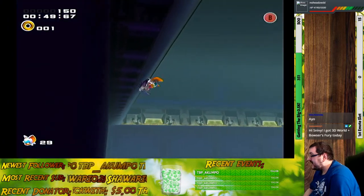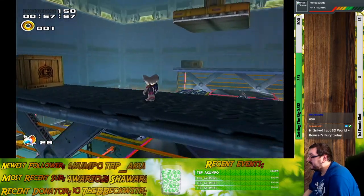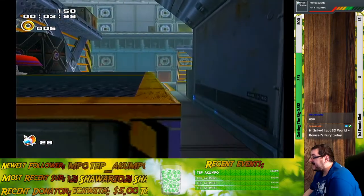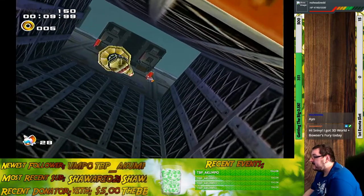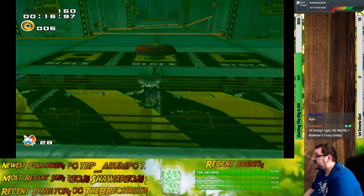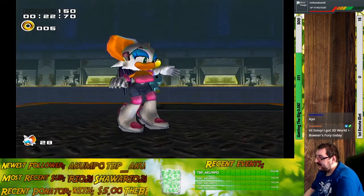I think there is a way you can get up to this Chao platform without having to play the Mystic Melody at all. You don't even need the Mystic Melody in this instance. What you need is the treasure scope. First off, we just gotta get up here, pull out the treasure scope - there's a spring - and not screw up. All done. I got it! And that's the mission.